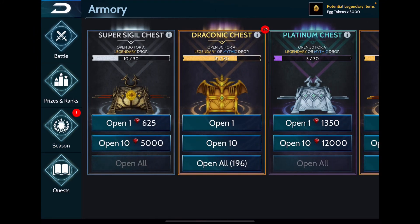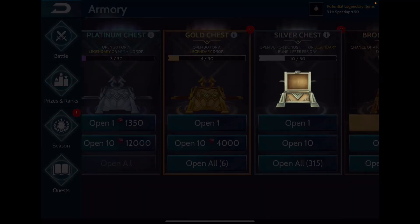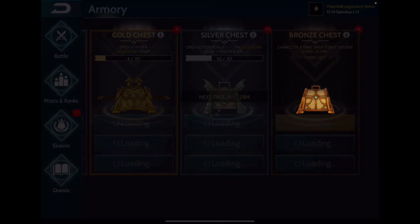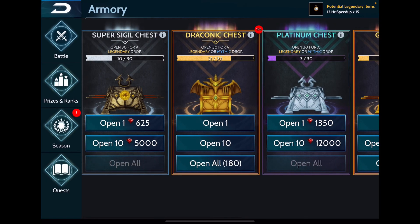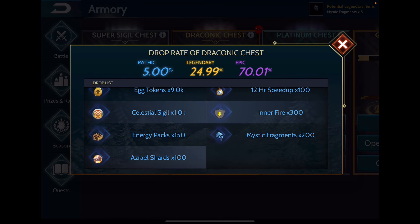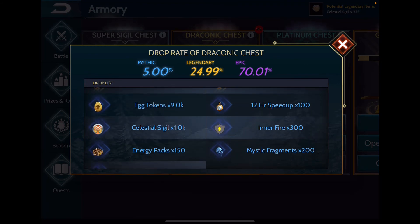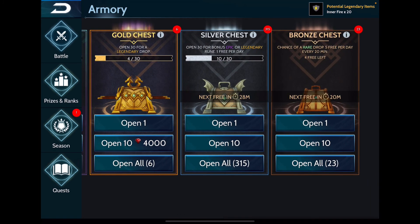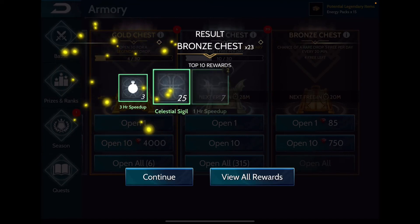I have about 200 draconic chests, which will give me a good head start for next season. The reason I don't want to open them now is there's a possibility of getting sigils from them. Yes, it's not as many as other chests, but that's still 1,000 sigils that could contribute to initial progress through the next season. What I will do is open my bronze and gold chests instead.